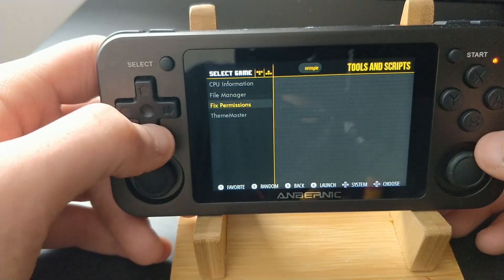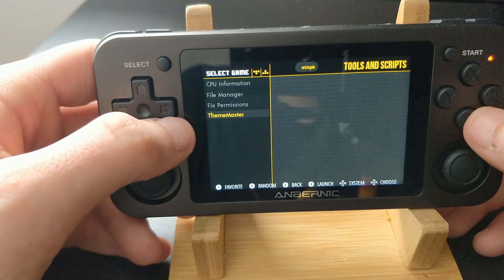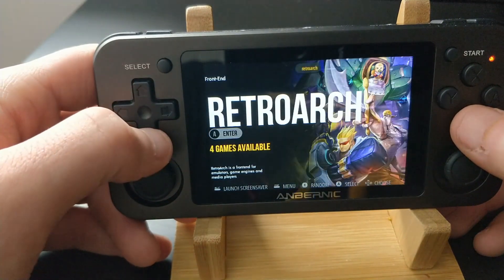That menu has not changed under options, but in tools I've added a theme master here. I'm not going to go into this because you've seen it in all the other builds too, but it's here now. You can download from the main repo, the Kodi repo, or the JetUp repo for themes. This theme that you're seeing right now is a Kodi theme.